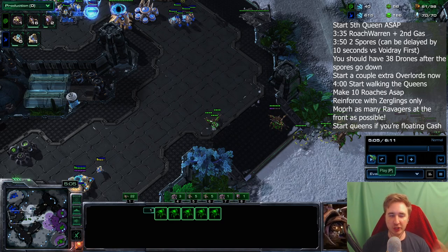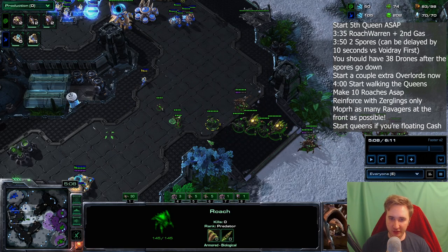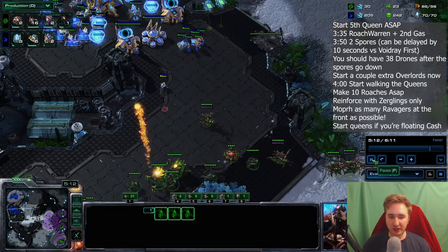After the initial ten roaches we just produce zerglings. And then with all the gas we have, the roaches that are furthest forward — they also need to be close to the queens so they don't die — morph into ravagers. Now let's get to the execution.